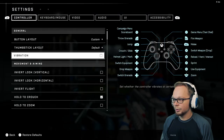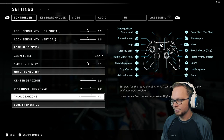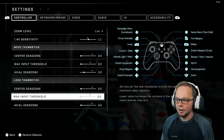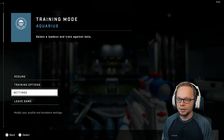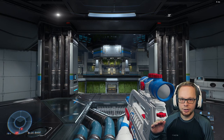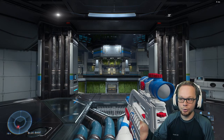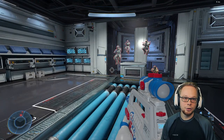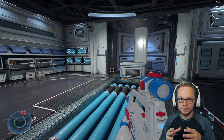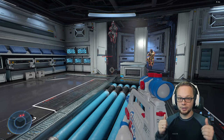Go into your settings and go to your axial dead zone and just bump that up slightly. Mine is good at three, so if I put both of those at three, I get zero drift in movement and zero drift in my look — I'm no longer drifting anywhere. Yours might be different, so go in and test it out. Bump it up to like two; if you're not drifting on either of those, then it's perfect.